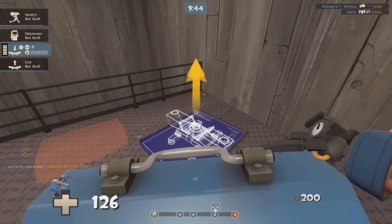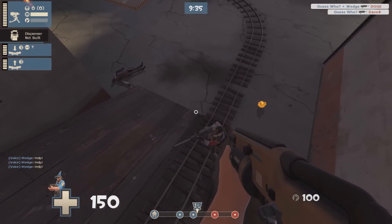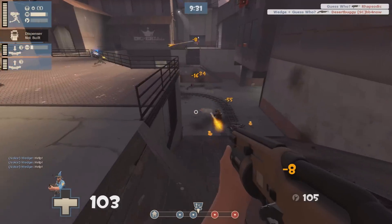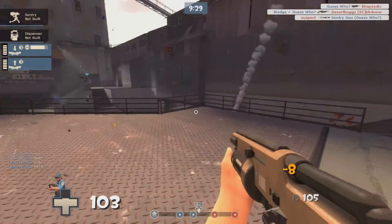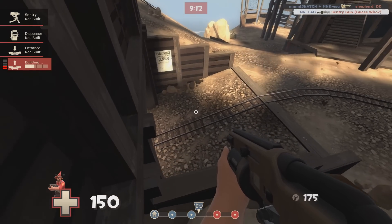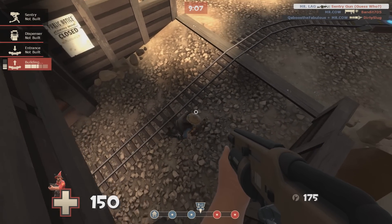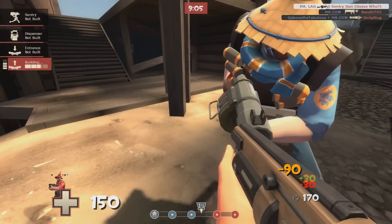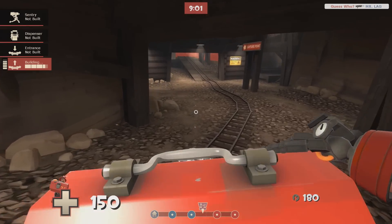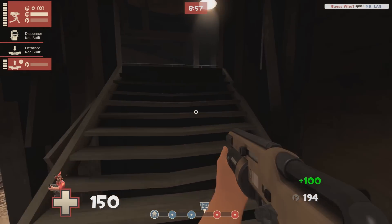This brings us to my longtime nemesis the Mini Sentry — never has a weapon existed that I both hate and love so much. There are countless factors that make the Mini Sentry so incredible, from its fast build time to the low metal cost as well as the frustratingly small hitbox. The Gunslinger is perfect for any Engineer that wants to play hyper aggressively and get right up in the face of his enemies. The entire idea behind this loadout is to play the role of the hyper aggressive Engineer and not to just sit back waiting for people to walk into your Sentry.